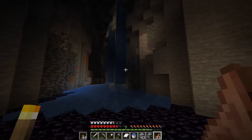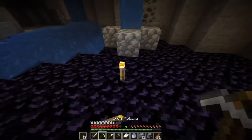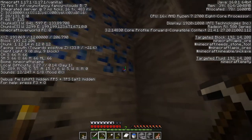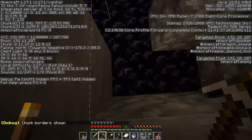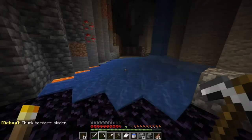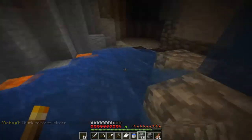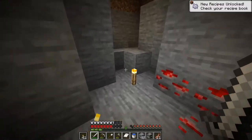Double-checking our Y level — we're at Y11, we're where we can find diamonds. A creeper gave me a small heart attack. The lapis trick: you can do F3+G to pull up chunk borders. This lapis is right at a border, so we want to look north. My trick isn't going to work here because I can't get through the obsidian, so we'll keep going. The trick is: if you go four blocks north of lapis in the same chunk and dig down, you have a good chance to find diamonds.